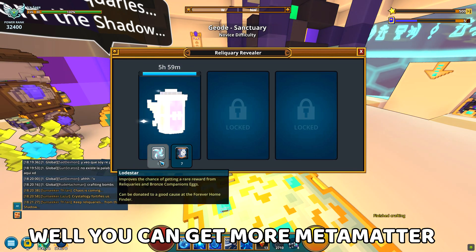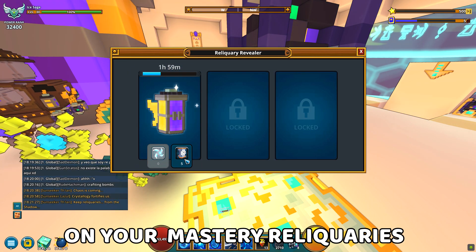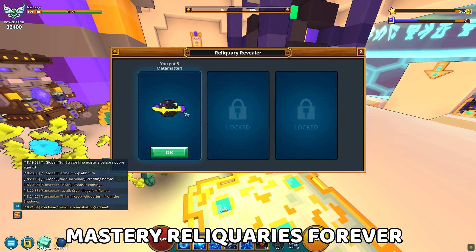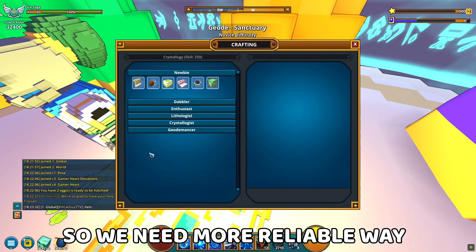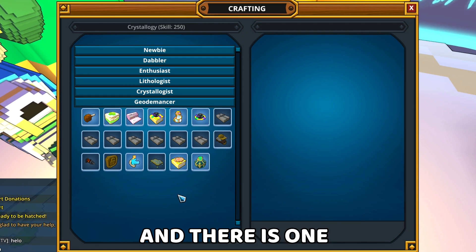You can get more metamatter if you use lodestar on your mastery reliquaries, which I really suggest you use. Still, you won't be getting mastery reliquaries forever, so we need a more reliable way to get metamatter — and there is one.